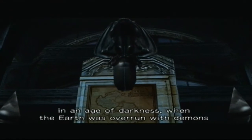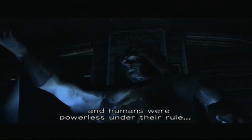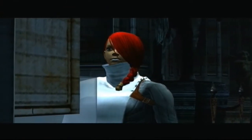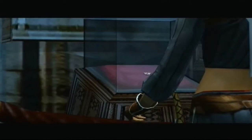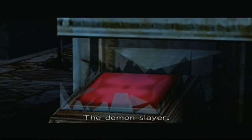Devil May Cry 2. In a time long since passed, in an age of darkness, when the earth was overrun with demons and humans were powerless under their rule, humanity's hope lived in a demon named Sparda. With a spirit unlike any other, and wielding the sword that bore his own name, Sparda eradicated the demons. And now the legend of Sparda has been inherited by his son — the demon slayer, Dante.